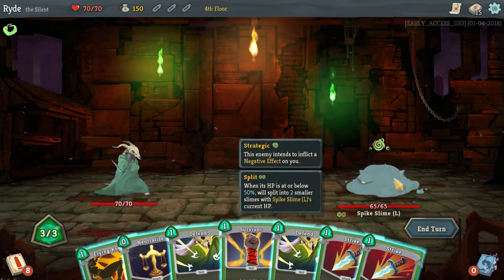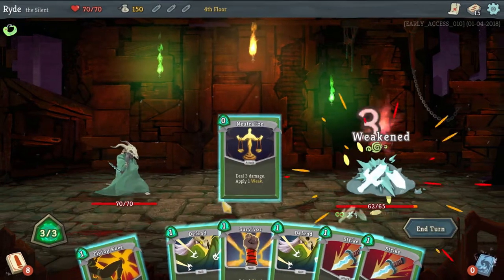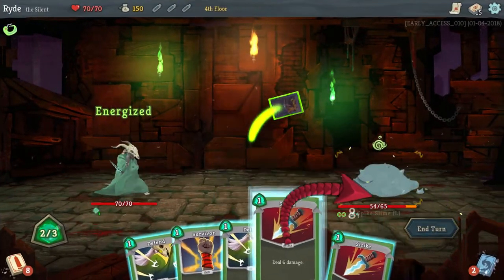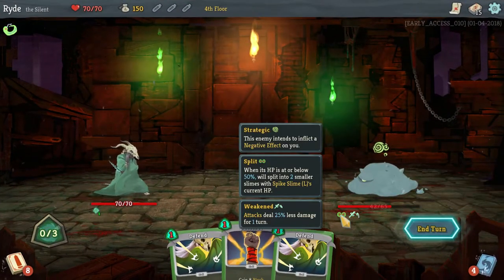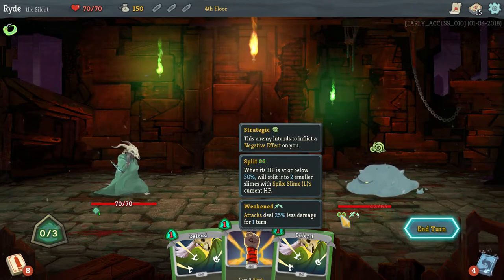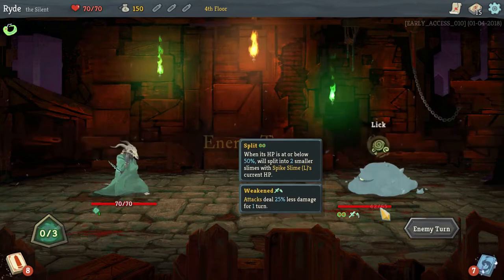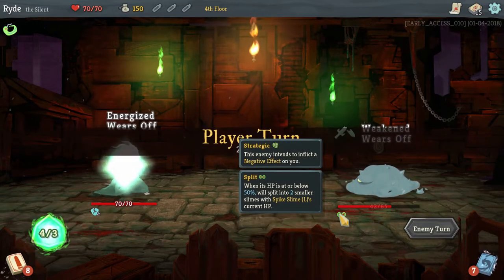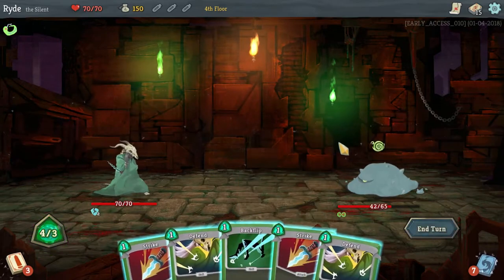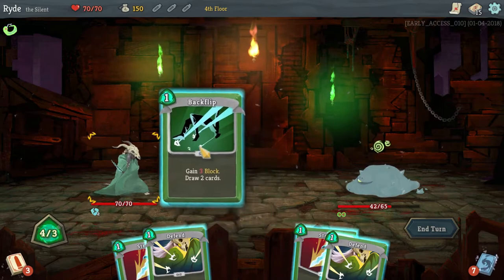Here he will not do any damage to us so we go all out. These guys — if they are at 50% HP or below they will split into two enemies. He will not attack, so we will draw two more cards.